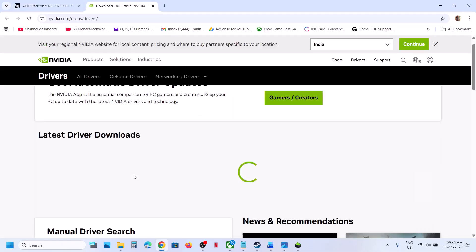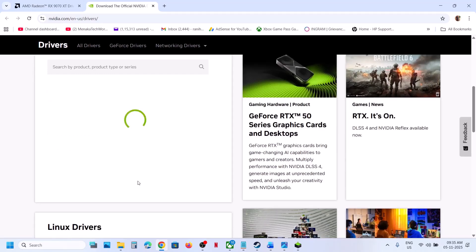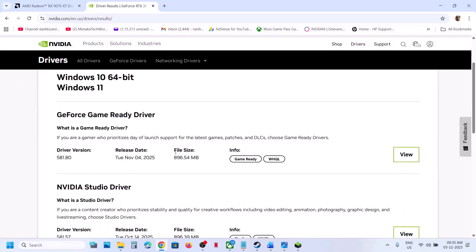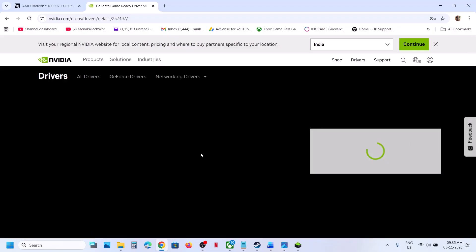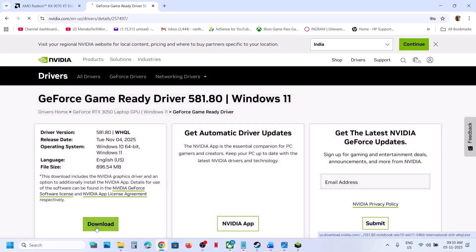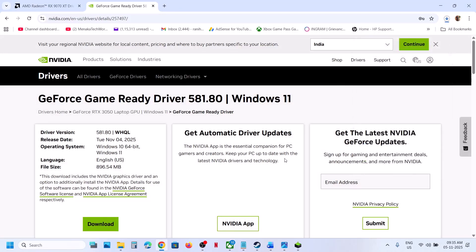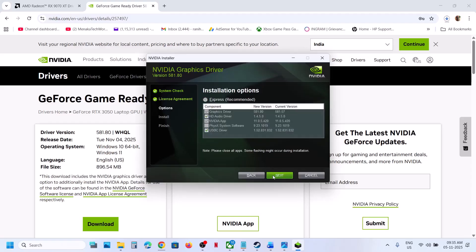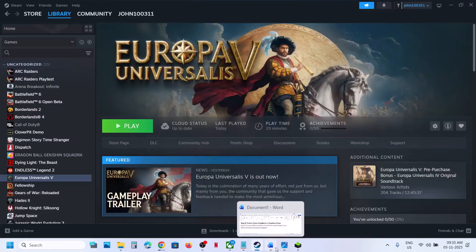For NVIDIA card users, go to the NVIDIA website, select your graphics card and operating system from the list, and click Find. On the page you will find the latest GeForce Game Ready Driver — click View and then Download. Once the download is complete, run the exe file, click Yes, OK, and Agree and Continue. Select the Custom option, click Next, check the box that says Perform a Clean Installation, click Next. After the clean installation is done, restart your computer and check.